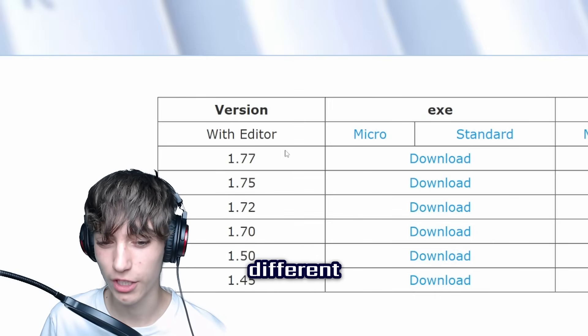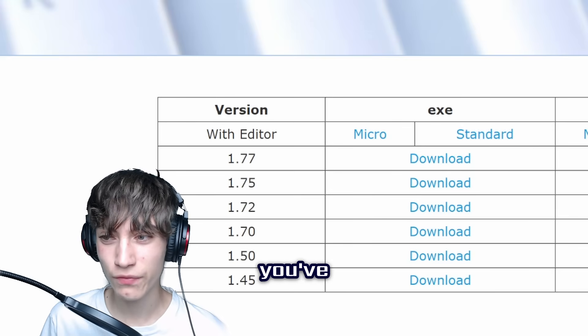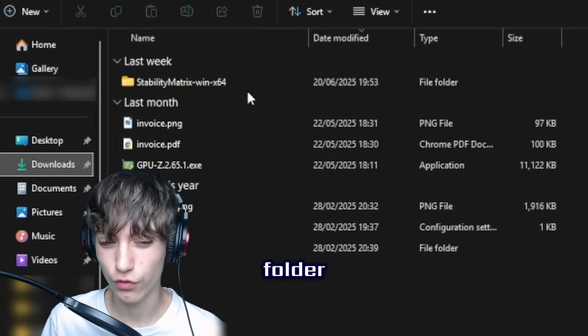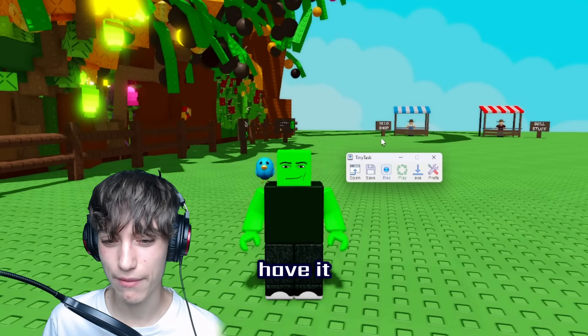After you've downloaded TinyTask, go to your Downloads folder and open it. For the purpose of this video, I already have it open. There are a couple of options: Open, where you can load a ready-made macro; Save, where you can save your macro; Record, which lets you record everything you do on screen — that's what creates the TinyTask macro; Play to playback; and EXC to export as an executable, but you don't need that.